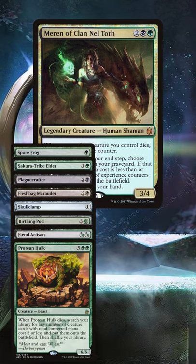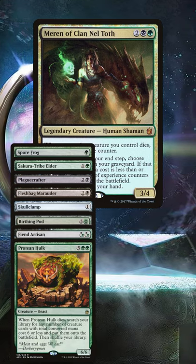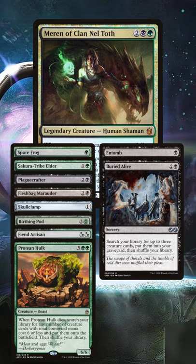Closing out the game with a Protean Hulk pile would certainly be easy to achieve in our colours, and Entomb plus Buried Alive can help us get the right pieces where they need to be.